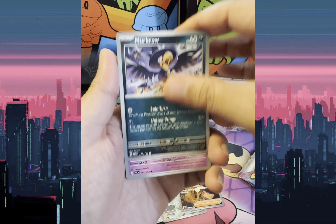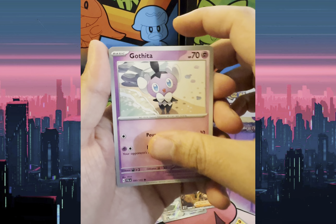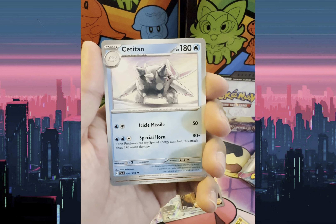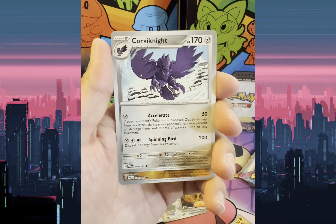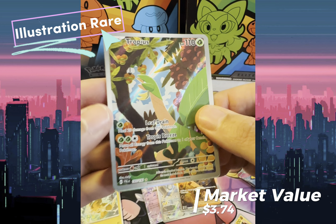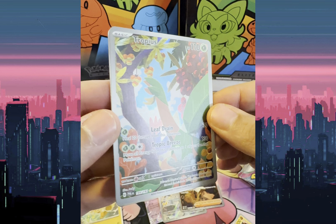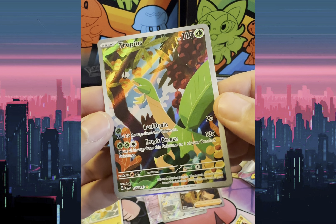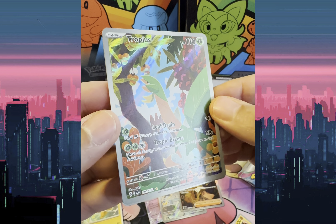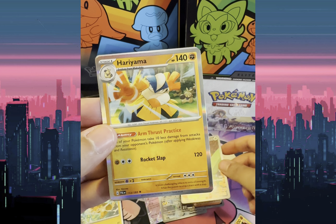Pack seven: Murkrow, Mistrevious, Sneasel, Gothita, Mousehold, Zetitian, Corviknight, Reverse Holo Toxicroak, Tropius Illustration Rare — awesome, awesome card. Wow. And Holo Hariyama.